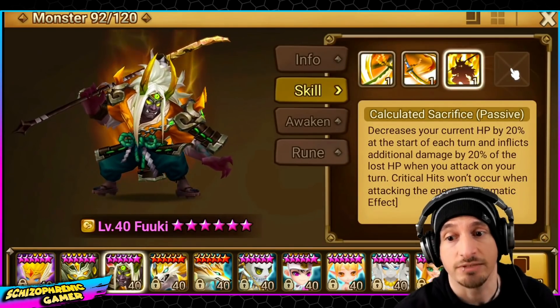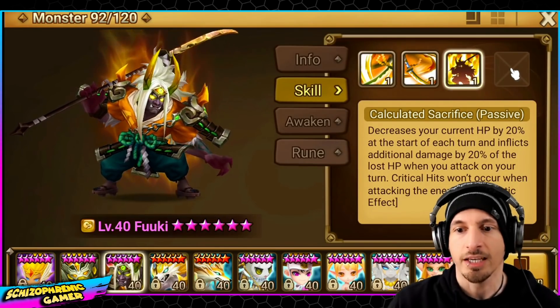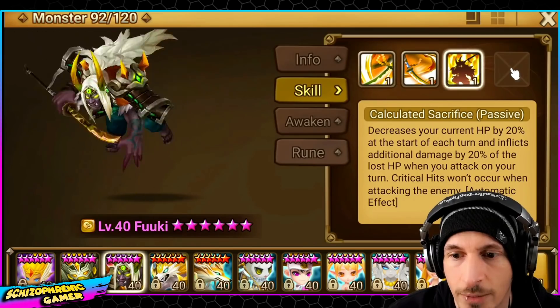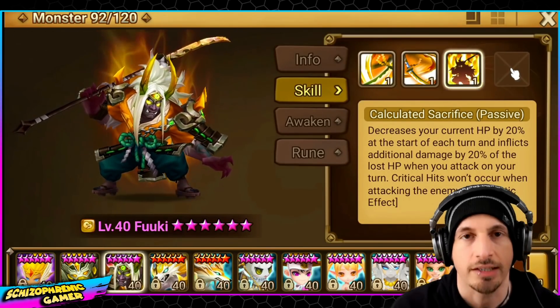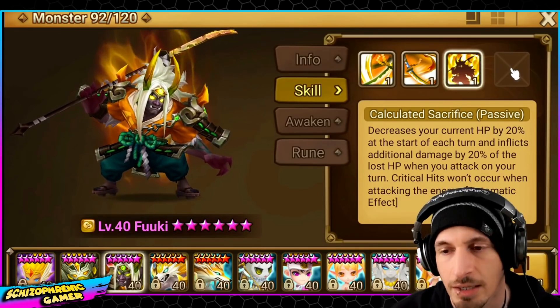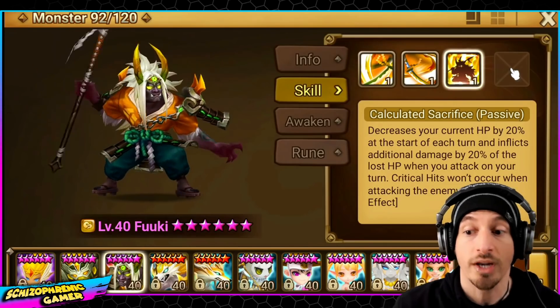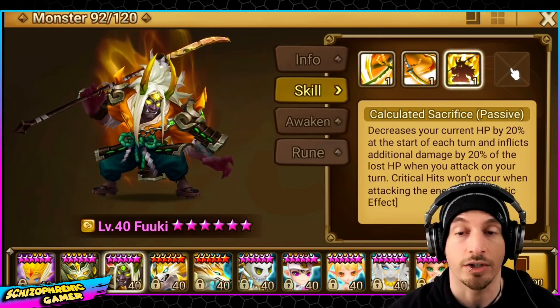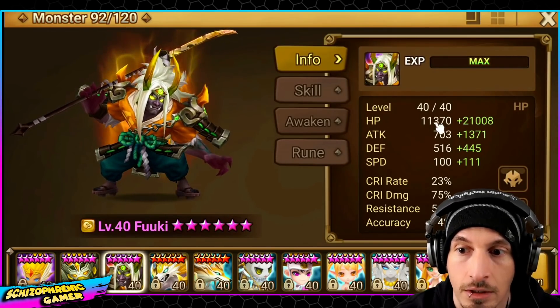The passive is called Calculated Sacrifice. It decreases your current HP by 20% at the start of each turn, then inflicts additional damage equal to 20% of the lost HP when you attack on your turn. Critical hits won't occur when attacking the enemy — so of course we don't need crit damage, same as all the other units like this.